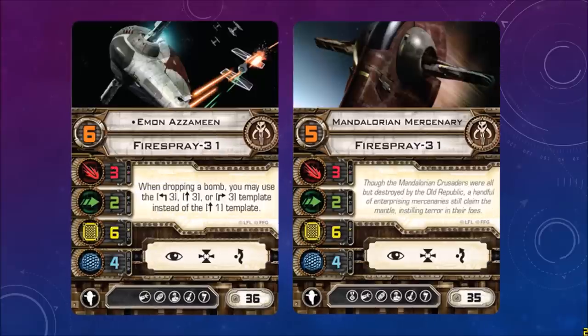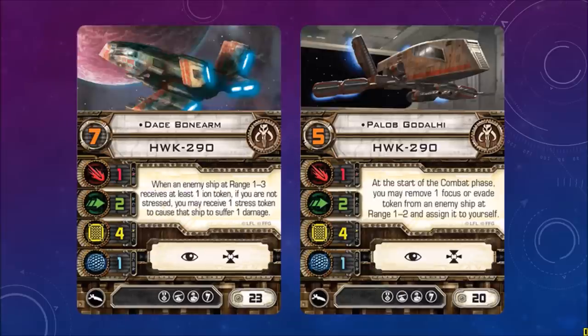If I'm going too quickly at any time, just pause the video and you can take a look at the cards yourself. Dace Bonearm, HWK-290: when an enemy ship at range 1 to 3 receives at least one ion token, if you are not stressed, you may receive one stress token to cause that ship to suffer one damage. Great to use in conjunction with an ion cannon or ships with an ion turret. Pilot skill 7, cost of 23.